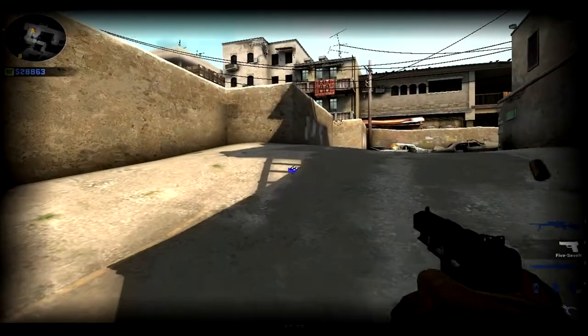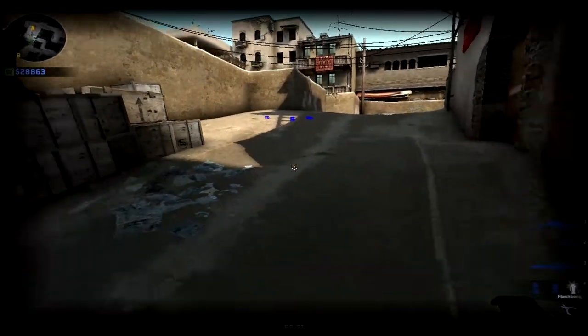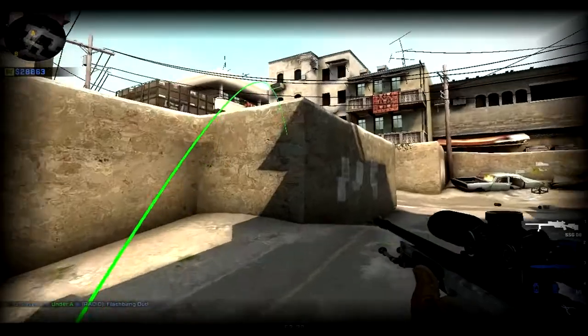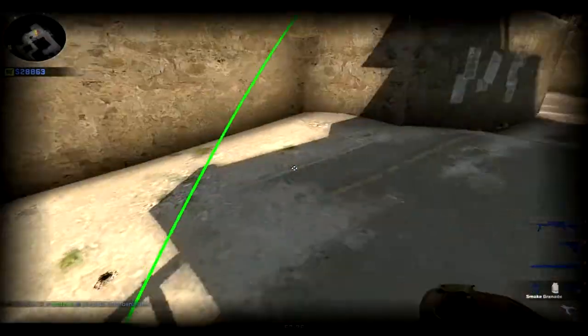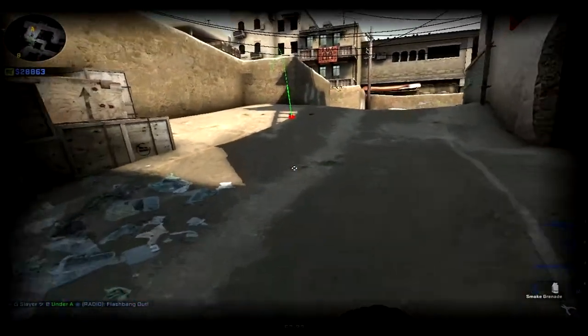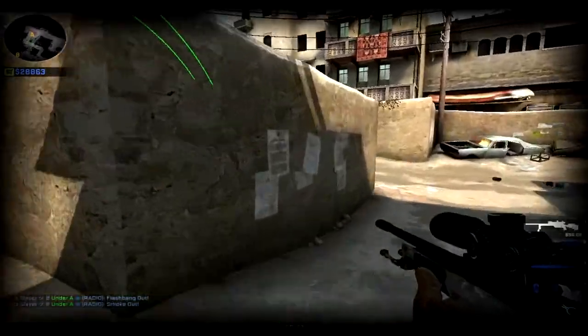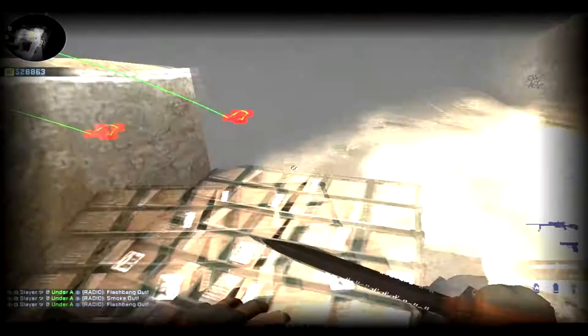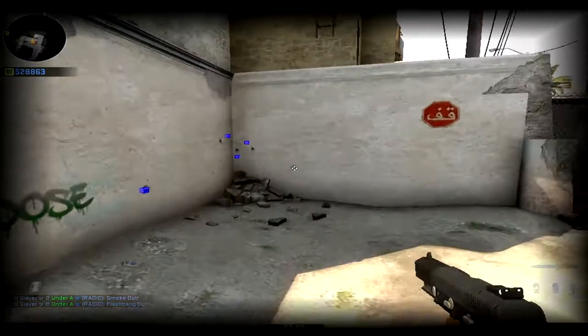Another one — not copyrighted — you can aim for this little corner or this little bump that's magically there and hit it all the way up. You can also do this with smokes. Here's another flash you can throw off there, and then you can go for a ninja defuse — peek out and shoot.